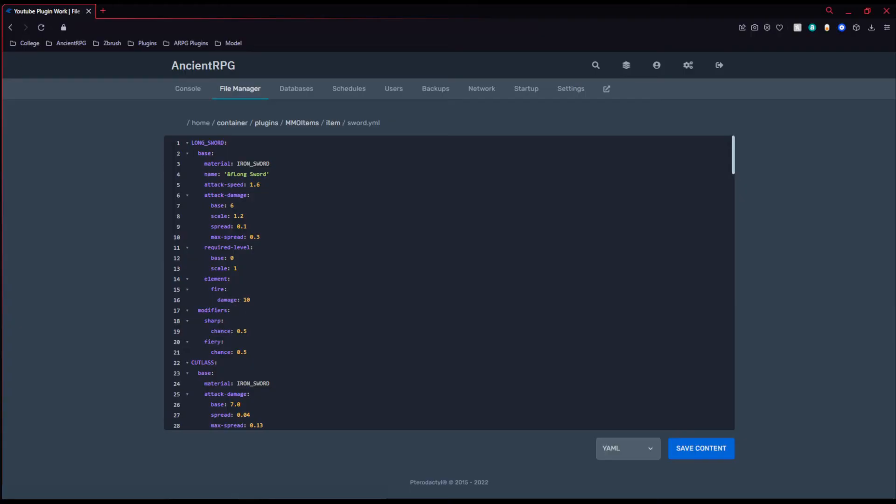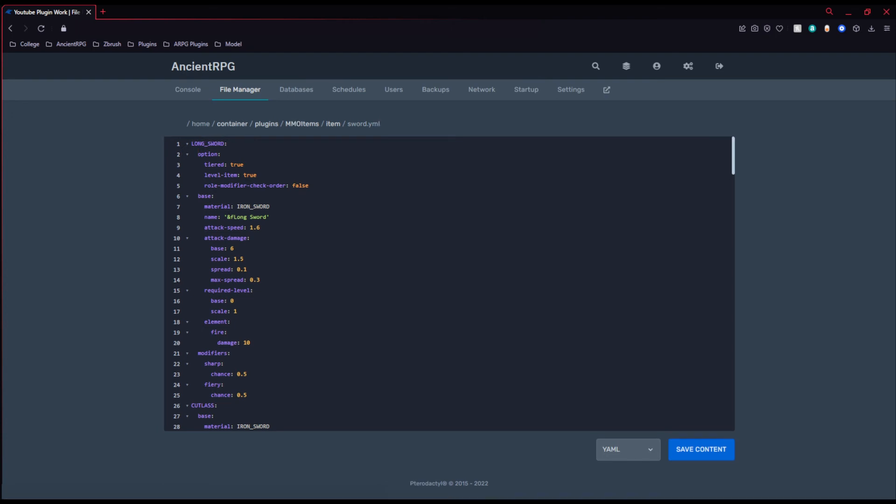For instance, when taking a look at the configs for a weapon that we have created, we'll see that we have a base section, but we can also add an options section. You can see that we now have our option and base section, as well as the options available to us. The base config section corresponds to the base item stats — for example, the base item is an iron sword named longsword, with a default attack speed of 1.6 and 6 attack damage increased by 1.5 points for every item level. The option config section is used to configure a few additional options for your template.